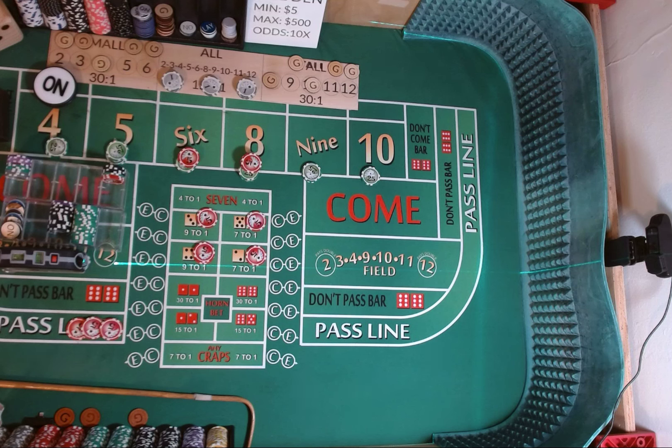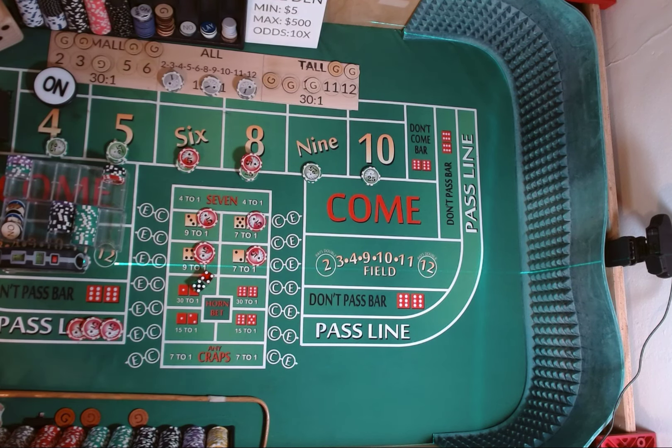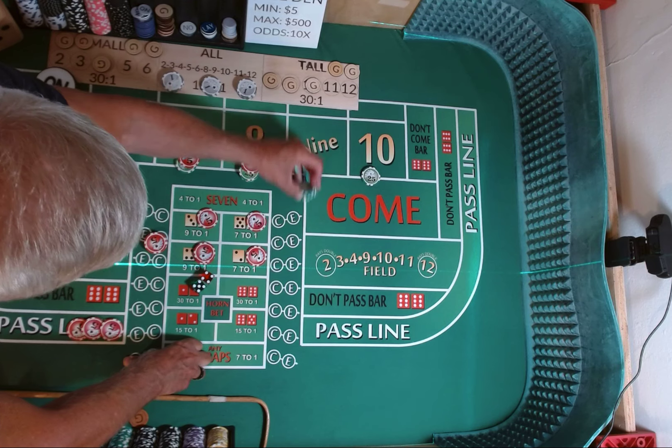Dice are out — 3, 2, 1, 3. Five-four, nine — five-four, nine. Mark the 9. $50 on that 9 is going to pay $70. We're going to press up our 9 up to $100.